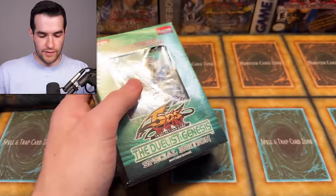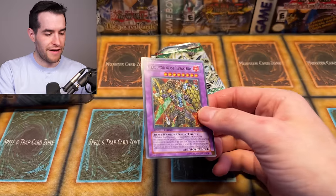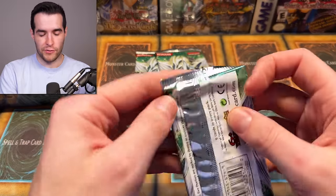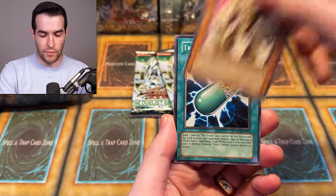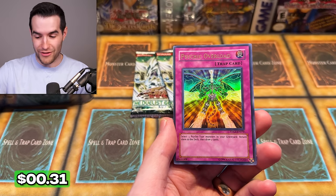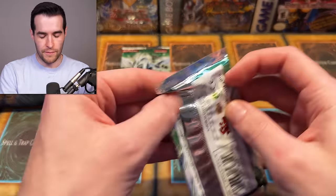That leaves us with one more special edition before the big tin opening. Last unlimited Duelist Genesis packs here — both in the tin should be first edition. Anything ultra or above in first edition would be pretty good. Last one. Another Elemental Hero Clayman promo — it's about five or six to four on eradicator versus Clayman, I believe, which is not bad. Sometimes you get seven of the bad one and three of the good one. We have twin shield defender, Kusanagi, snail, needle bug nest, medium piece golem, tricky spell, turbo booster, telekinetic charging cell.